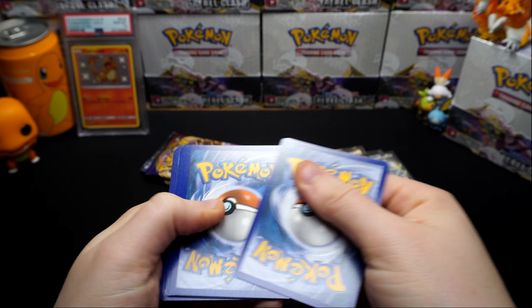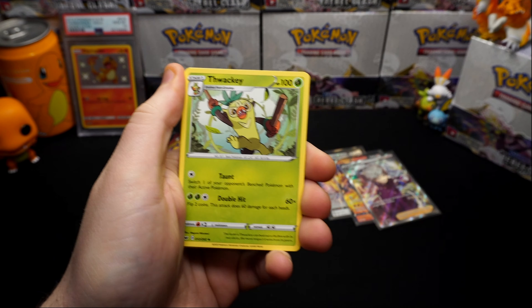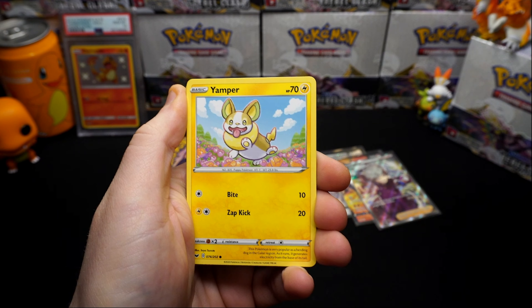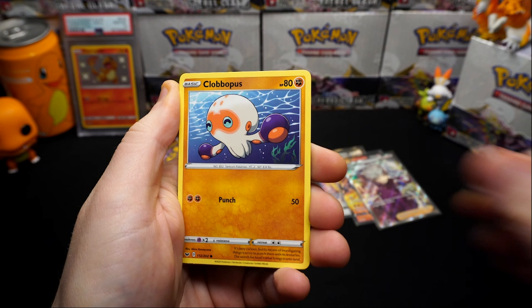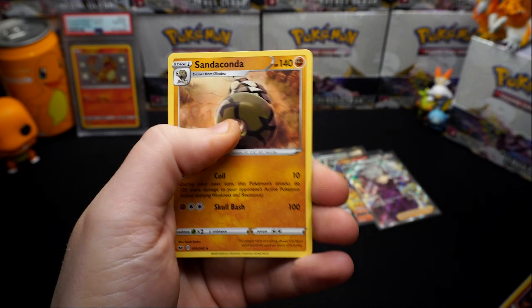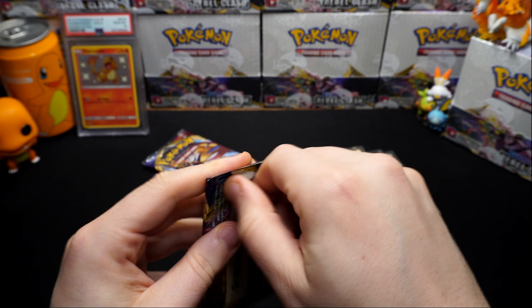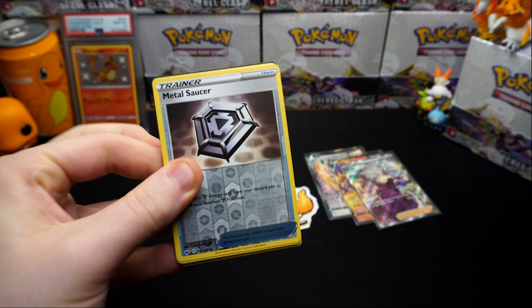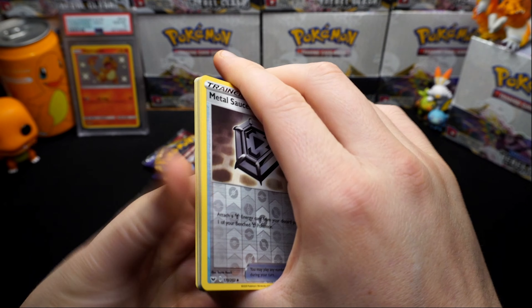Coming down to the last few packs - this one would be a non-error. Yep, as predicted - every second pack. There's the code. Big Charm, Thwackey, Poke Gear 3.0, Yamper, Skawovet, Clobbopus, Wooloo, Sobble, Cinderace, and Sanaconda on the end.